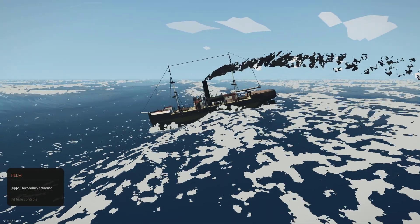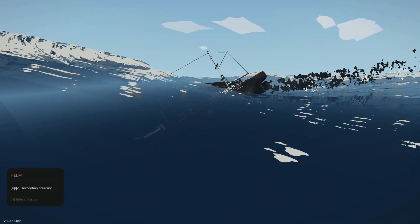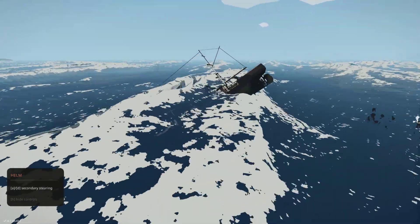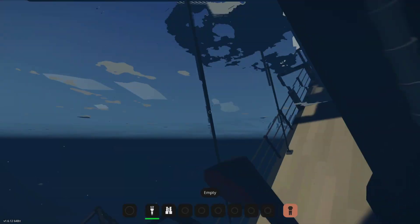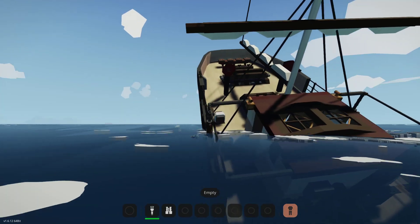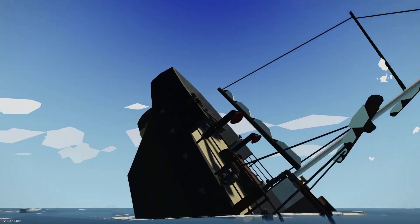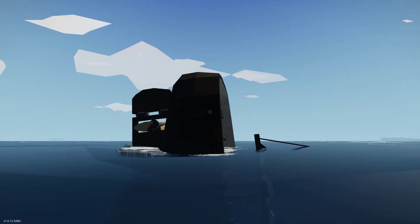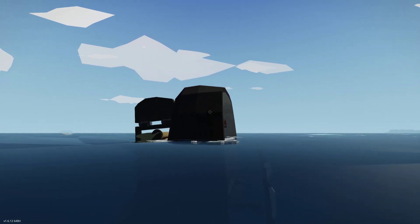I'm going to turn off the waves now and see if the ship can actually handle just being in calm water, or will it go straight down. Oh gosh — that's not good. I think the end is near. I turned off the waves and that is not a good sign. As you can see the ship is going vertical. There it goes — it lived a good life. Now we're going to watch it go down and then respawn it and try the scuttle.